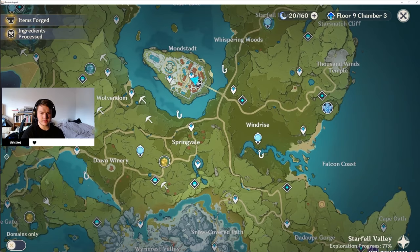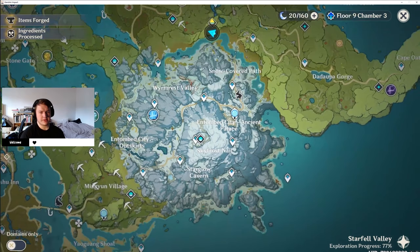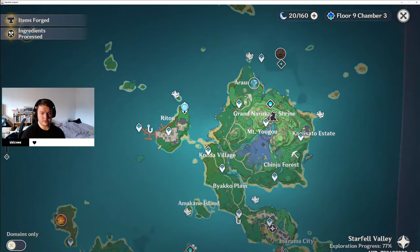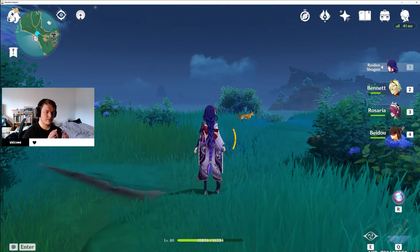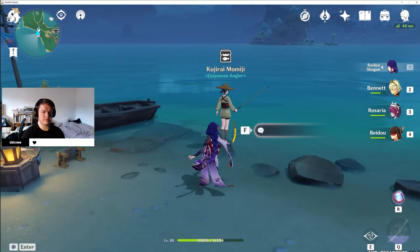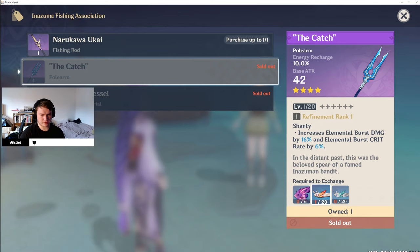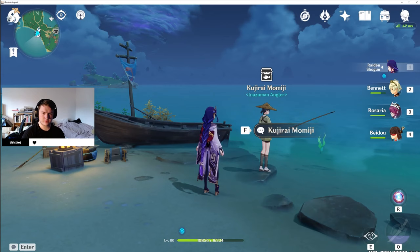The catch is actually sold by one of the fishing associations. Each area has their own fishing association — Mondstadt has one, Liyue has one, and Inazuma has one. They all sell different things, and the one in Inazuma sells you the catch. Inazuma also sells the refinement material to get the catch up to refinement rank 5. So if we go to the shop here, we can see the catch, and I'm going to show you all the different locations where you can get these fish from.